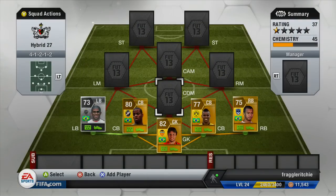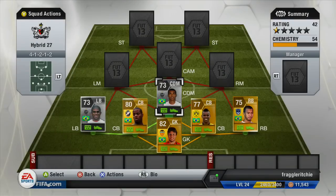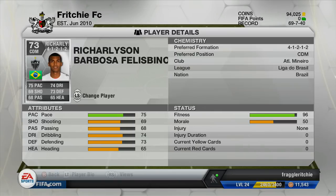At CDM we have another silver player, Richarlison, also from Atletico Mineiro in the Liga do Brasil. He cost me 4,000 coins and has 75 pace, 74 dribbling, 69 shooting, 73 defending, 68 passing, 65 heading, and four-star skill moves. All his stats are above 60 — he's a really well-rounded silver player.